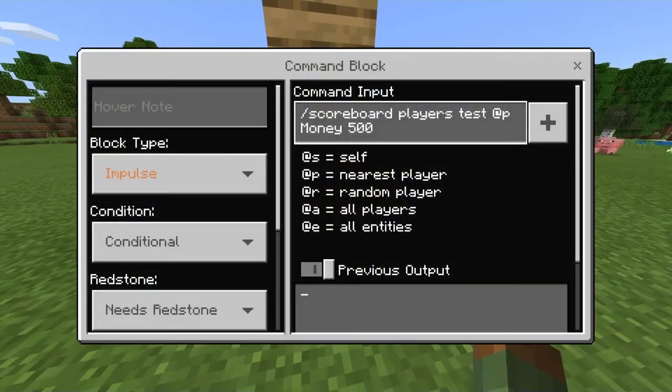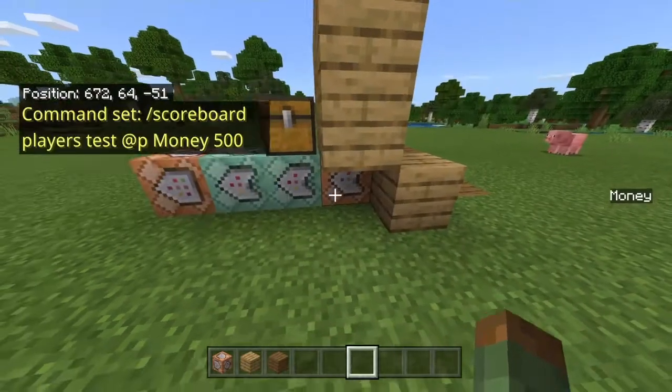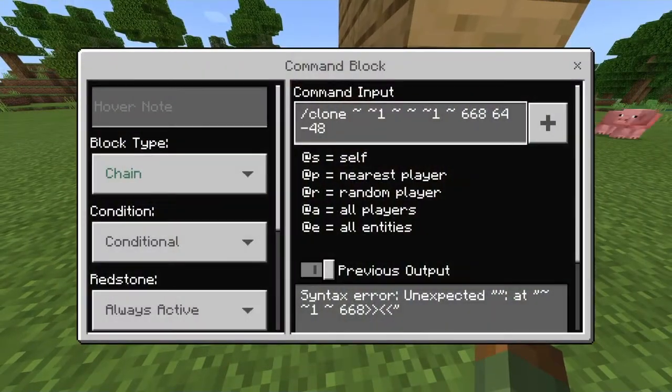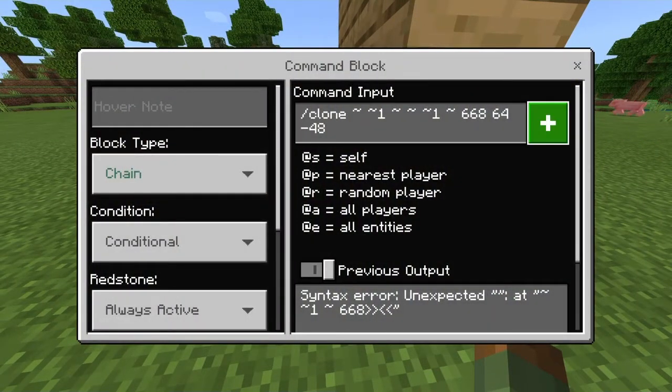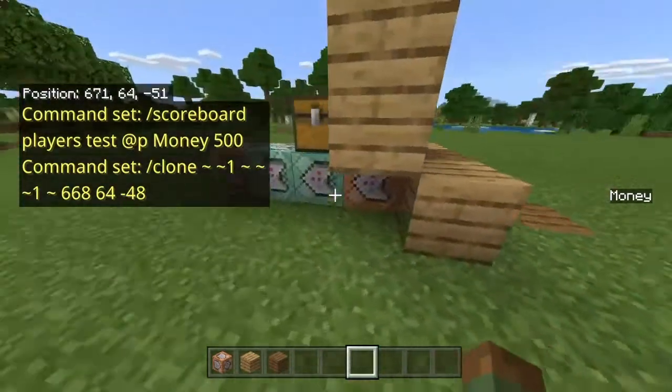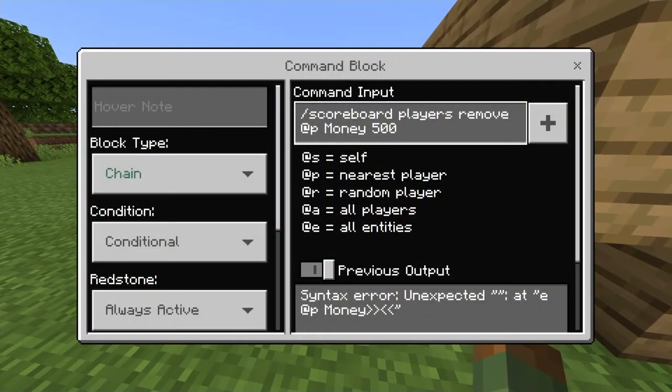You're going to make sure all these command blocks are in check. So you're going to do `/scoreboard players test @p money` and then 500, or your amount. Then you're going to put in that clone command with the coordinates of where you want the chest to go. And then you're going to have `/scoreboard players remove @p`, your scoreboard, and the amount that you want to remove.